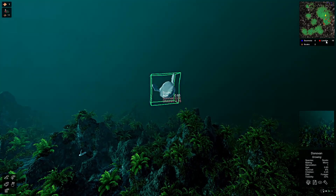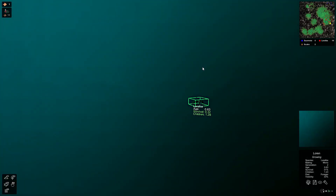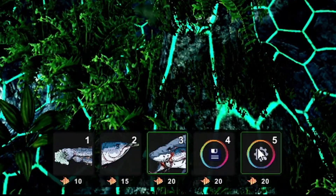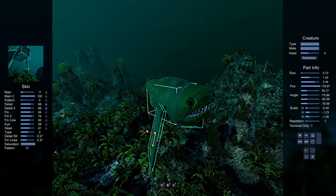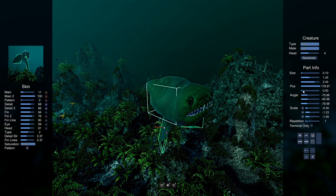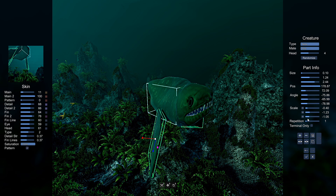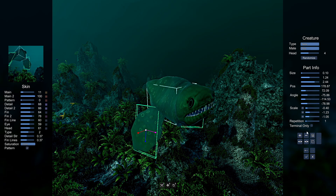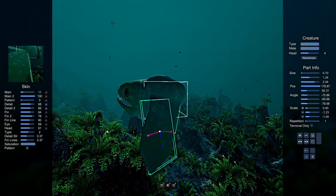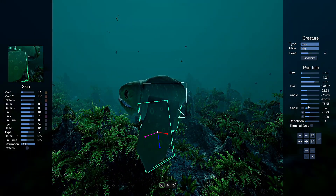You can place some random fish using preset buttons, but honestly you're going to want to design your own. If you have 20 research points, you can open the fish creator and start making your own fish. It's a pretty cool system — I found it hard to make something cool myself, but you can randomize as much as you want. You make one big body part and then add fins, tentacles, or whatever you're going for.